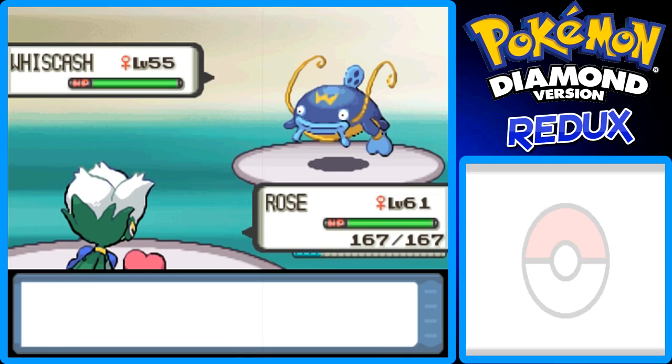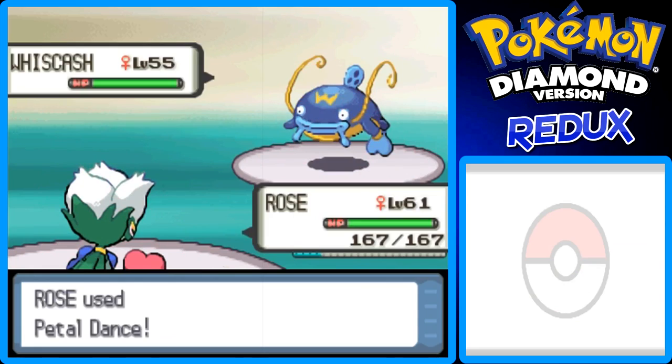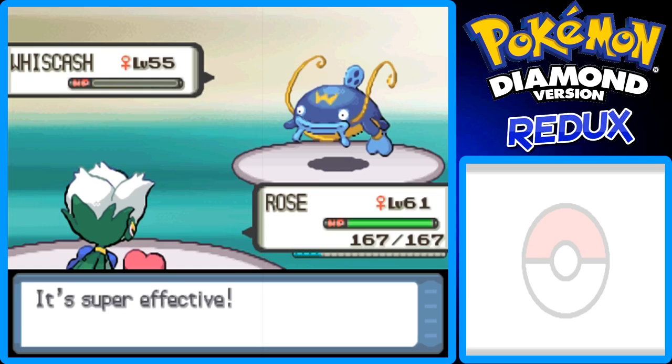Let's go for Petal Dance. I like the animation for Petal Dance — it's really cool. I like all the pink leaves; it's pretty awesome. This thing's level 55 as well, and it looks like it's going to go down. It's down for the count, it's fainted. So that takes care of Wishcash.